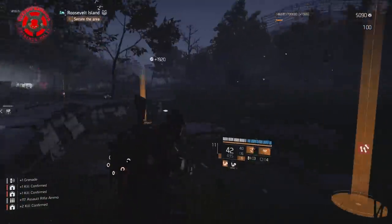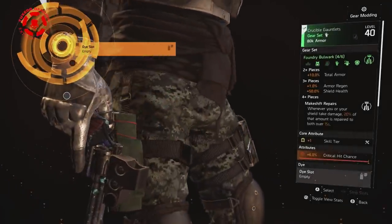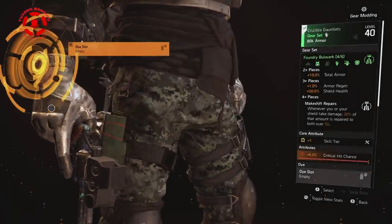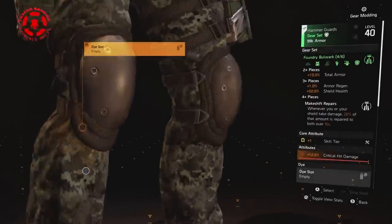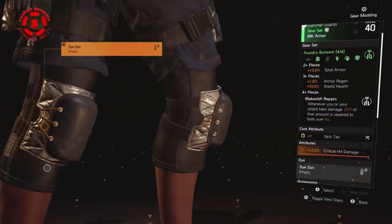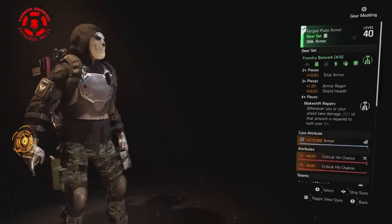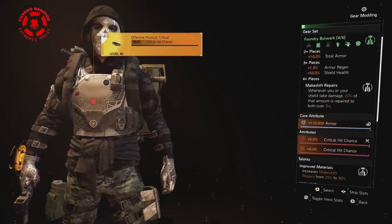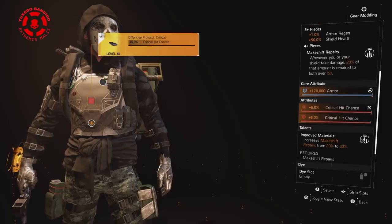With the Memento, this gives us a combined 4% armor regen. We're using four pieces of the Foundry Bulwark Ultra Tank gear set, but it's a different arrangement, so pay attention. I hacked a skill tier on the gloves with crit chance. The knee pads are the same except they have crit damage. The holster is basically the same thing. The chest is our fourth piece of Foundry with armor and max crits.